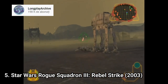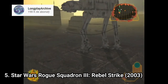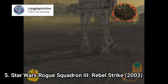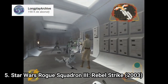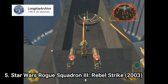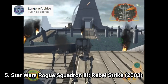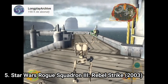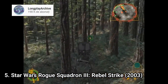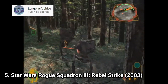Star Wars Rogue Squadron 3 Rebel Strike is mostly the same awesome space shooter, but the developers tried to integrate new stuff and it ended up being poorly executed. You get on-foot sequences that feel clunky and out of place. But when you get out of those, the space missions are as fun as in the previous game, and even the new land vehicle missions are great. If you liked the first game reviewed in this list, you're going to like this one too. The gameplay is more varied; it's true that some parts don't feel that good, but overall it's a pretty good game.